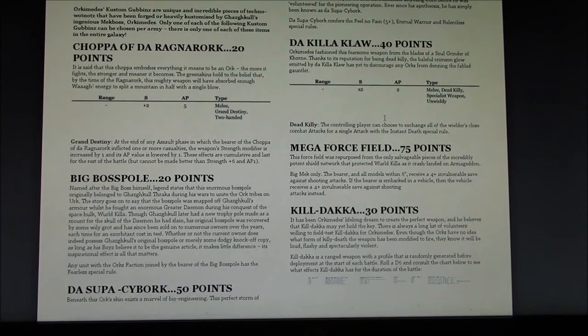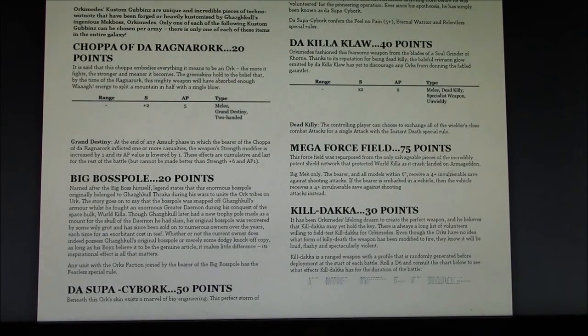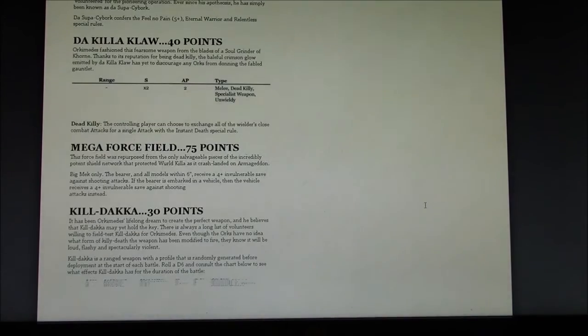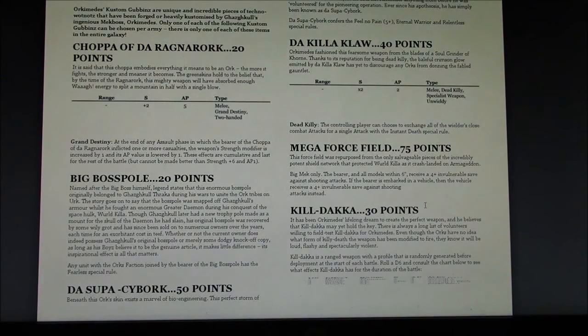The Killer Claw is 40 points for a Power Claw that lets you replace all your attacks with a single Instant Death attack — I don't see that being much useful, not for just a single attack. Mega Force Field costs 75 points to get a 4-up Invulnerable instead of a 5-up. Kill Dakka is a special gun with D6 with different profiles. Other than the Big Boss Pole, I don't see any of these being worth it.